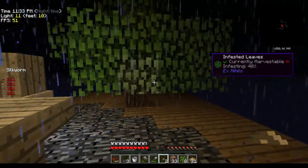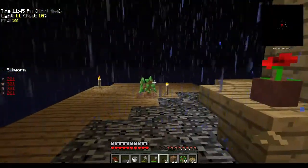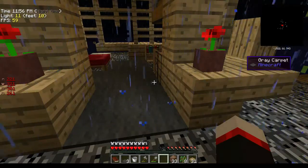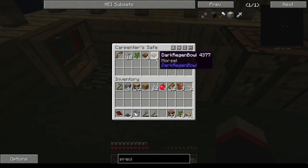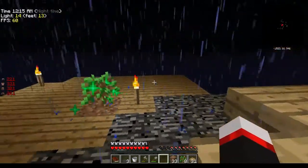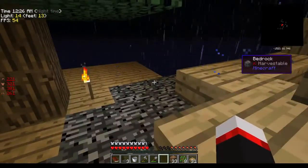We're gonna put that on there and it's gonna slowly spread and cover all these leaves. Then we harvest these leaves with a crook and we'll get string and more silkworms. You're not gonna get any saplings off this, so make sure you have at least a backup sapling before you do this. We can also eat silkworms. Those dark regen bowls only stack six — they're for healing, because there's no auto-healing in this world. You do not auto-regen; you've got to heal yourself with items or magic.